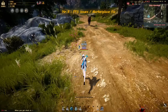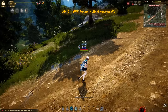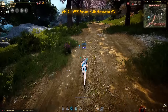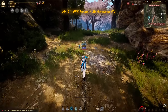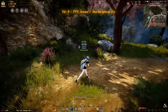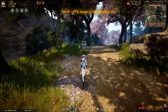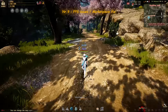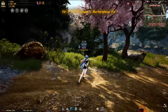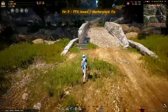Tip number 9 is about FPS issues. Black Desert is well known for poor optimization. If you're in the field with 60 FPS but your game is still stuttering, there's an easy fix: press Escape, open the marketplace, then close it right back up — that should fix the stuttering. This may get fixed in the future, but for now it still works.